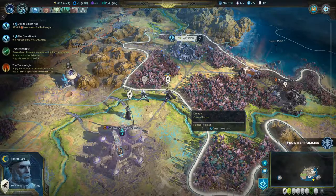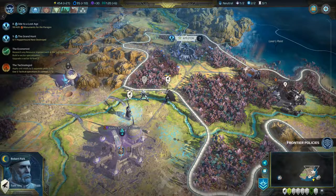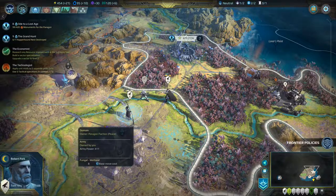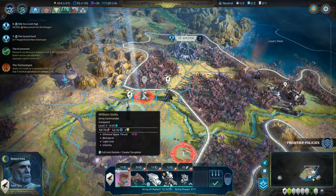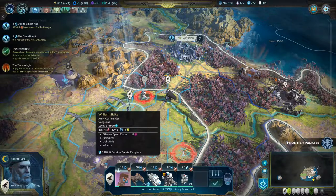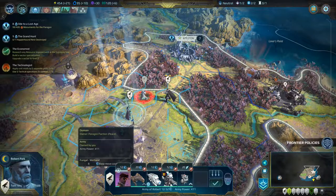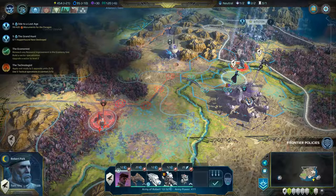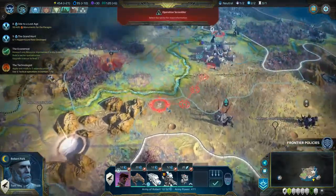Hey guys, and welcome back to Age of Wonders: Planetfall with me, Time and Tactics. We are playing as the Vanguard, as you probably know by now. We have our three armies here, and we're going to be heading north pretty soon, because we have a colonizer here with William Sivitz, our leader, and he's not in great shape — 18 out of 70.